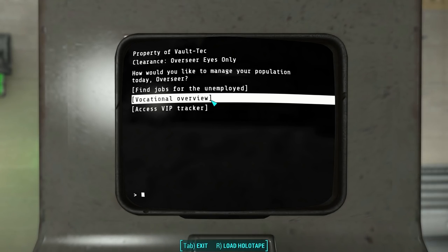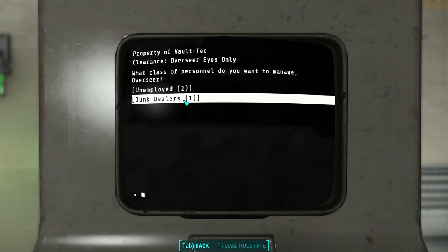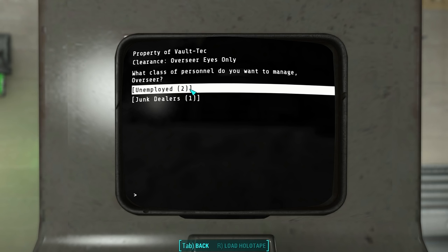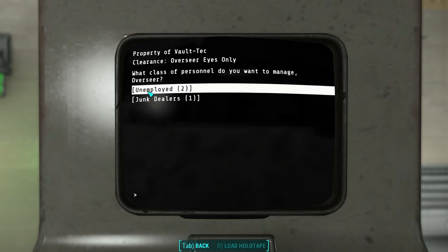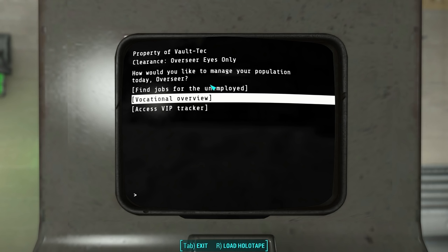The next option is vocational overview. This gives us a very quick overview of which settlers have which jobs. As you can see, I now have one settler assigned to a junk dealer, and you can remove the settler from that job if you want — a much better way of managing settlers and their assigned tasks. It also shows when you have unemployed settlers; I've got two unemployed right now, and from here I could directly assign them to jobs if I wanted to.